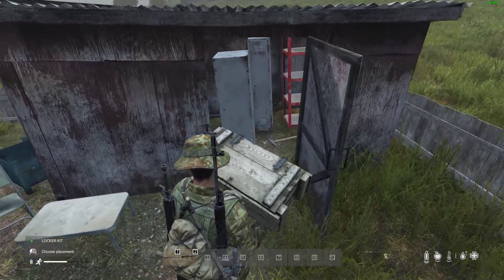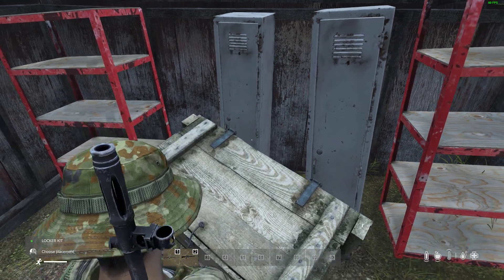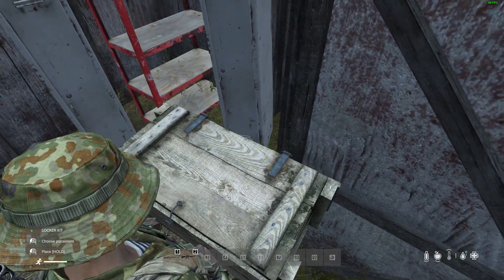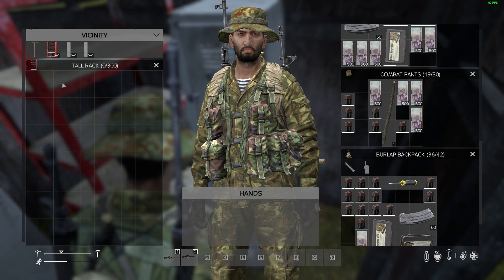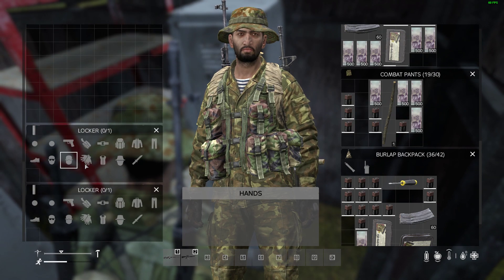So we can click, put it in place, and then spin it around. Let's see if we can get it to go somewhere. Sometimes things can be a little bit tricky. Let's put it there. There we go. We've got a locker that we can put stuff into, or we've got lots of things next to each other.